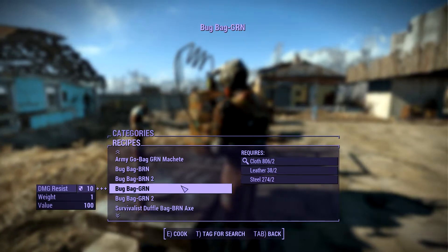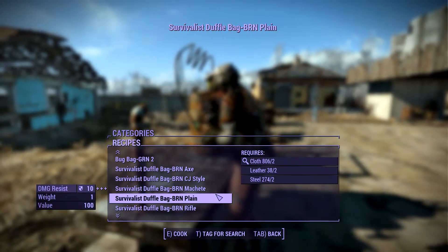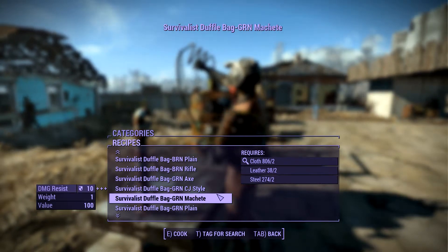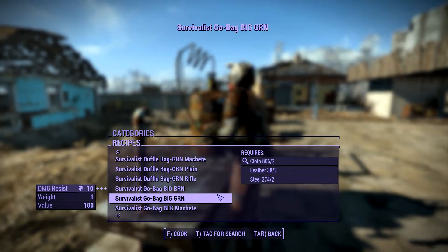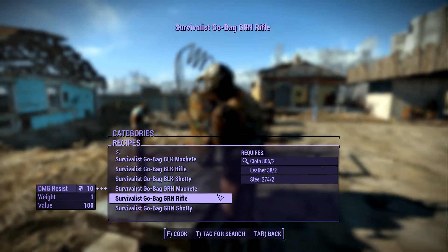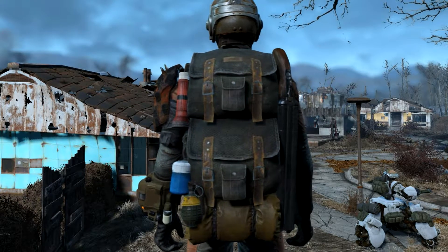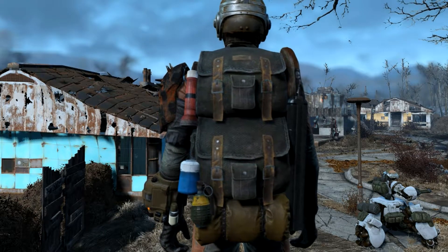Luckily there is a mod that adds a new kind of immersive way to increase your carrying capacity. The mod is called Survivalist Go Bags by Tuki Jones. As you can guess by the mod's name, this mod adds backpacks or go bags for you to carry around on your back and give you a little bit of extra carry weight.